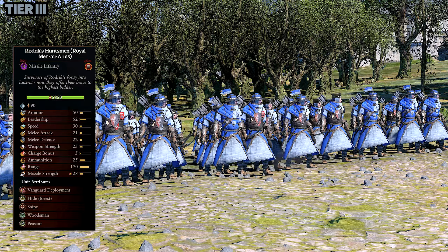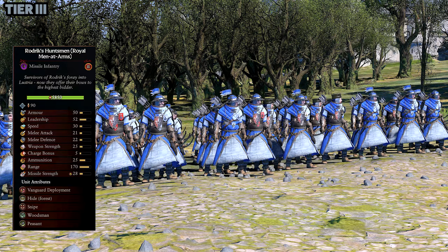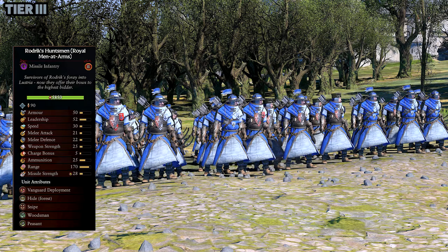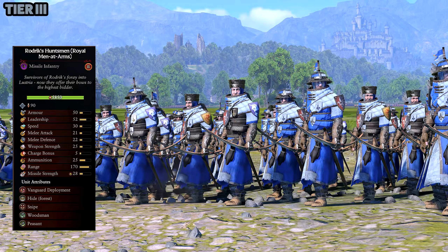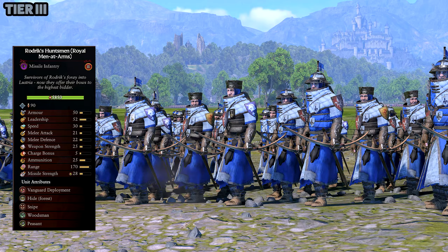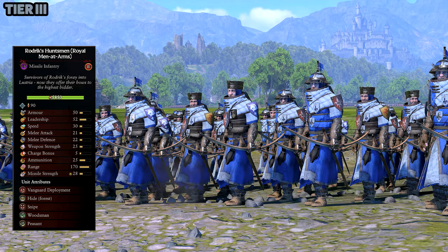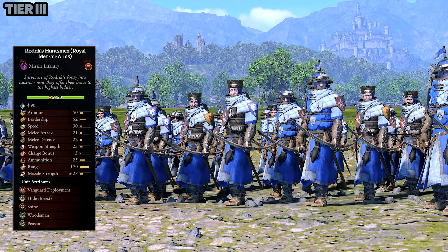We're now at Roger's Huntsman — Royal Men in Arms missile infantry. Probably out of all the missile infantry this is one of the best looking ones, just because of the darker blue and lighter blue contrast. They look good, and as a Tier 3 missile infantry unit they're going to have good stats and do good damage across the board.